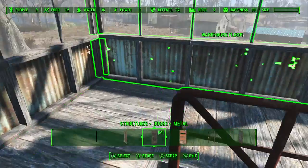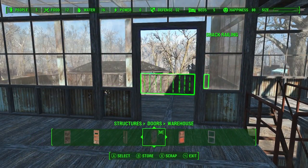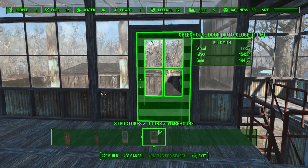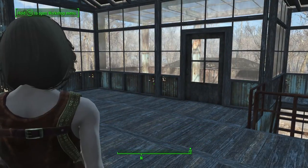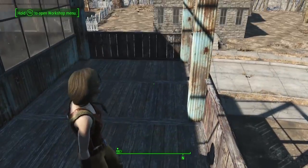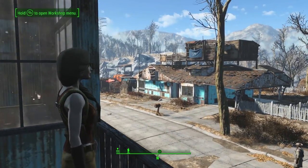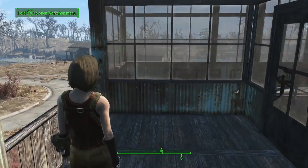Then up here for the door that goes out, I'll probably do the screen door. Actually I like the glass door better. I want it to open inside like this though so I have more room. That looks good. Hey Preston - how'd you know I was up here? Oh, this is nice. I really like this. Looks good.